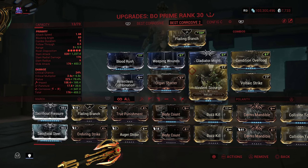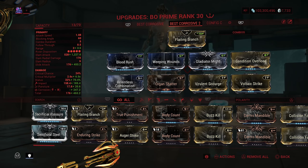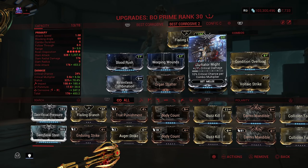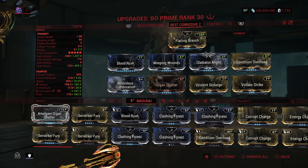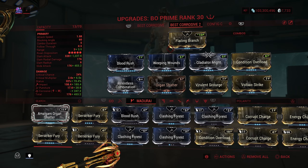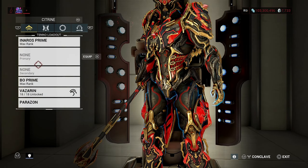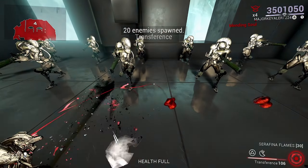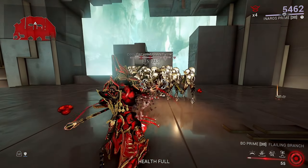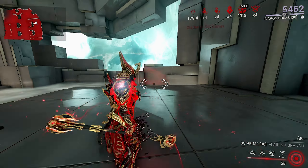I have the same setup on here but I also have the Gladiator Might mod, which gives more critical damage. Any mod you don't see fit you can replace with Gladiator Might. You might want to refer back to Berserker Fury — I stopped using it. I only use Arcane Strike when I'm using a melee weapon only. You guys can still use Berserker Fury; I'm just not using it because I can fit something else on there.